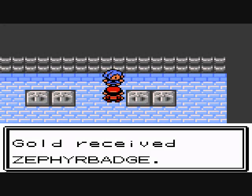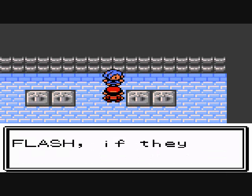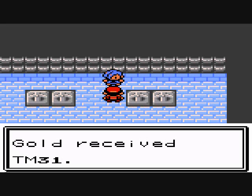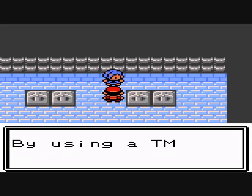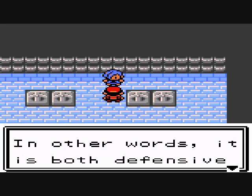We beat him and we get the Zephyr Badge! The attack and power of your Pokémon raises. It also gives you TM31 Mudslap. I never knew Pidgey and Pidgeotto could learn Mudslap — isn't that a Ground-type move? Yes it is.